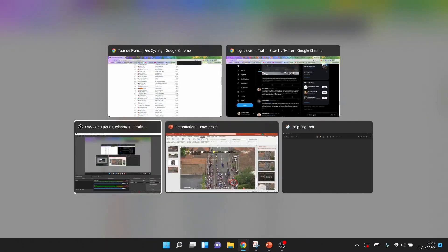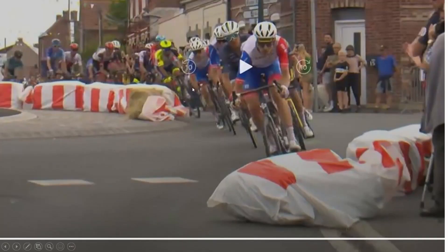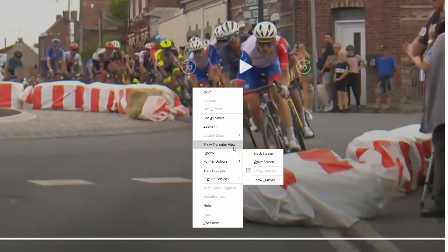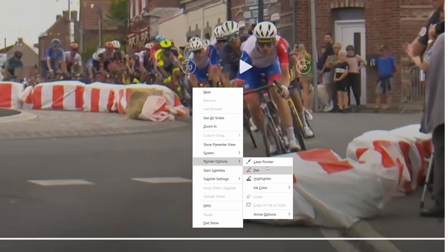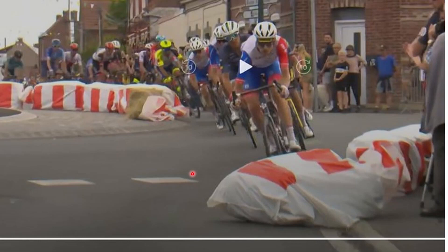You might already know this or you might not, but there was a crash. We're just going to go into my little slideshow and use the laser pointer. What happened is a motorbike hit these hay bales — I didn't actually know they were hay bales, I thought they were just decoration. When they're set up for roundabouts they're supposed to be linear, giving a consistent curve. But this one was impinging further into the road. The guys at the front missed it, but Roglic didn't — you can see him crash on the right-hand side.